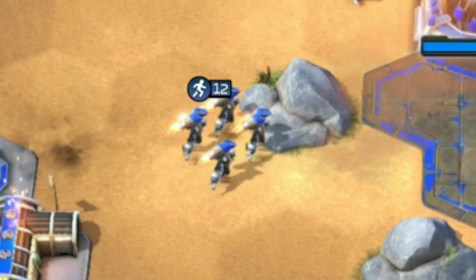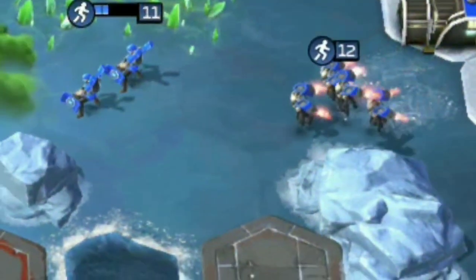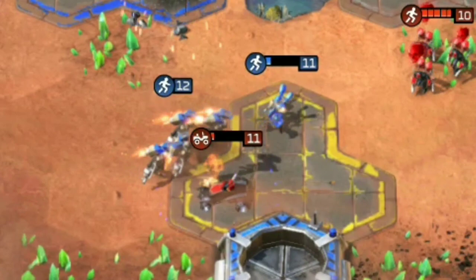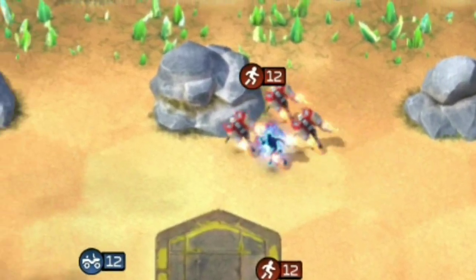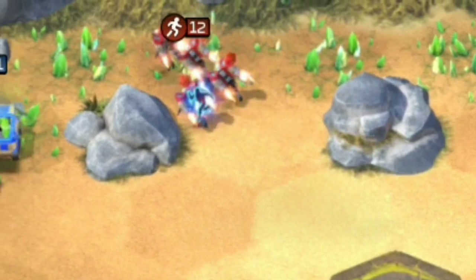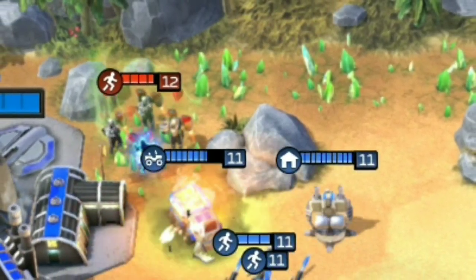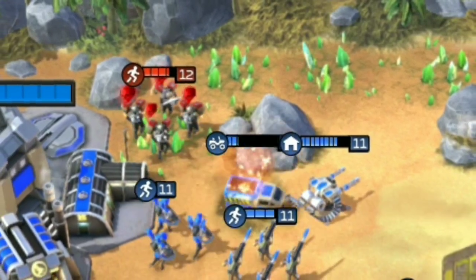Their movement is extremely fast, and they can leap over any obstacles in their path, whether this be battlefield obstacles like lakes and rocks, or your opponent's units. A JJT squad boosted by Jackson's heroic charge ability is a terrifying sight to behold, and can at first be quite tricky to deal with, but I assure you they can be countered surprisingly swiftly and easily.